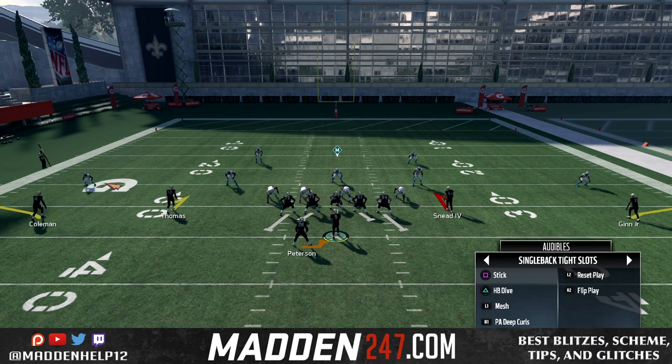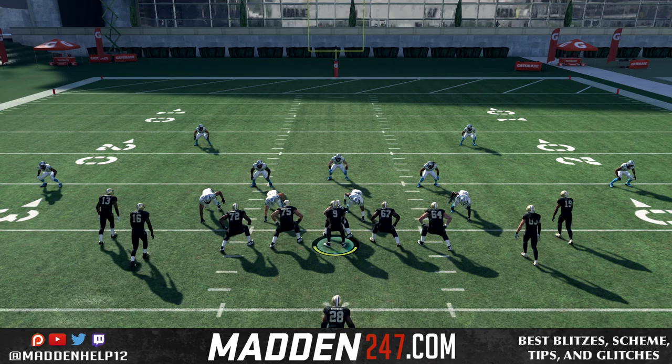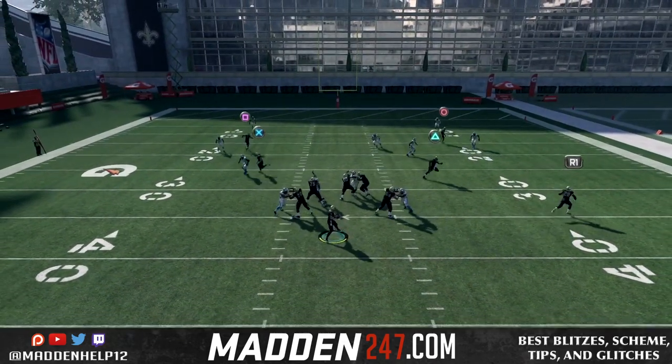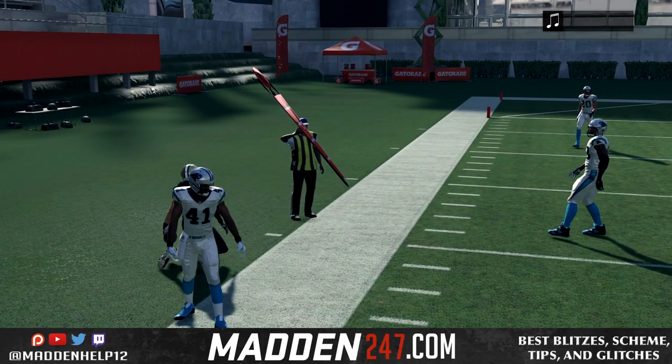This is the intro to the formation that I'm going to be breaking down for free. I just wanted to show you how to get a receiver at tight end in case you want that. It's going to cover three different plays — a scheme with three plays out of this one formation. That's really all you need, and it's really good.